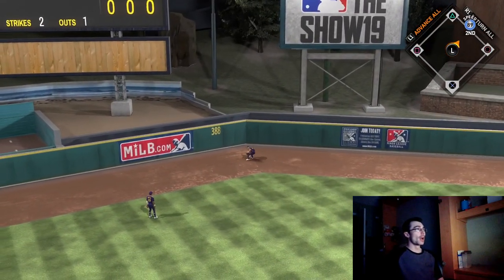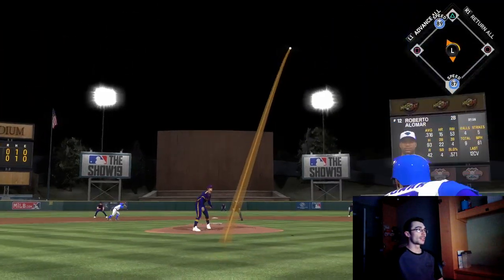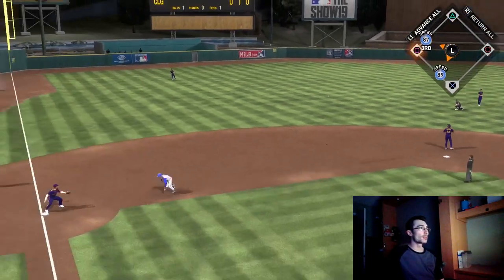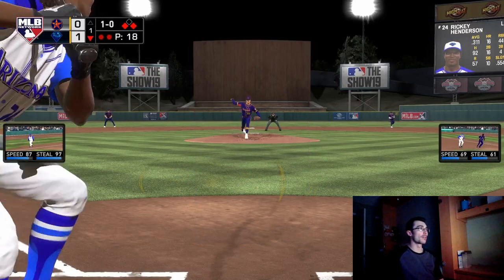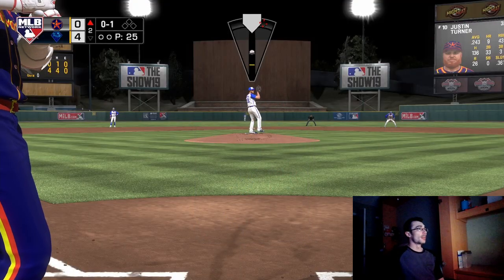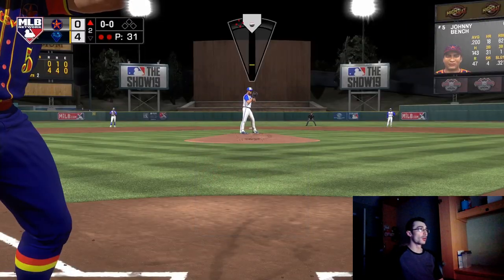I start the next inning with a one-out double from Tony Gwynn, but my creative player gets out again on a low changeup on a 3-2 count. I'm trying to be more patient facing Nolan Ryan. The PCI felt a bit bigger than usual — possibly All-Star difficulty. Roberto Alomar sends a fastball on a 1-0 count into the gap. Then Ricky Henderson hits a no-doubter on an inside fastball — right to the PCI — with a regular X swing.